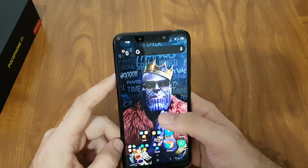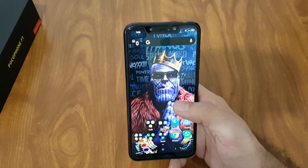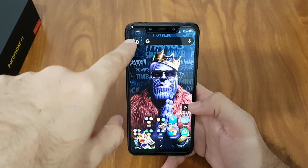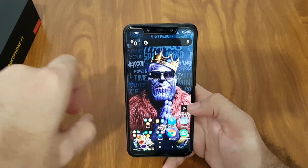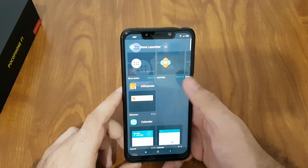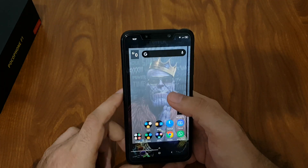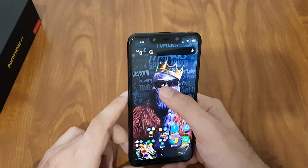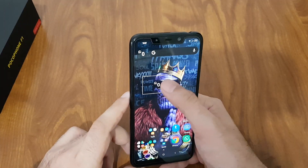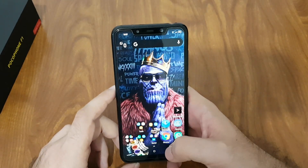Poco has still not included notification icons next to the clock — they said they will do it in a future software version. As a workaround, I've put a WhatsApp shortcut icon there. To do so, go to your widgets in whatever launcher you're using, find 'Unread Messages WhatsApp', add it, and once you shrink it down it becomes a small icon like this.